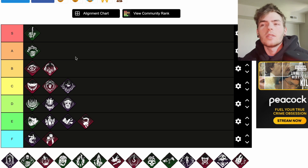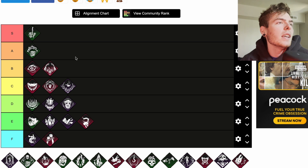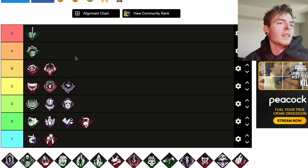Dissolution is another Dredge perk. Three seconds after injuring a survivor, Dissolution activates for the next 20 seconds. While active, if a survivor fast vaults over a pallet while within your terror radius, the entity will break the pallet at the end of the vault, deactivating Dissolution. That's a pretty good one — I'd put that at B.